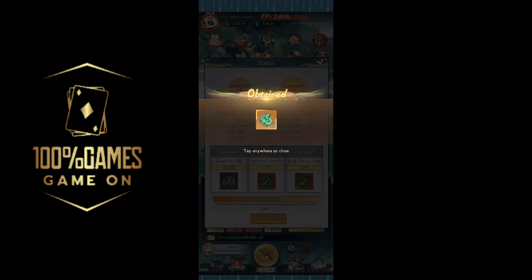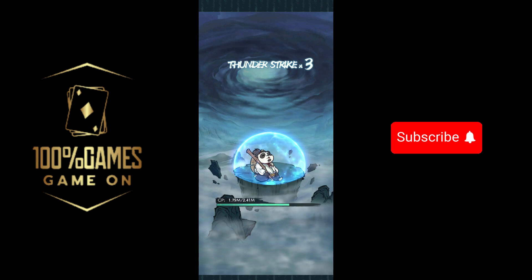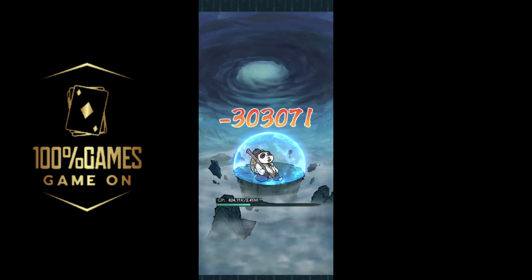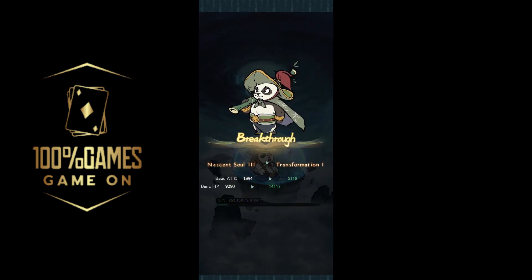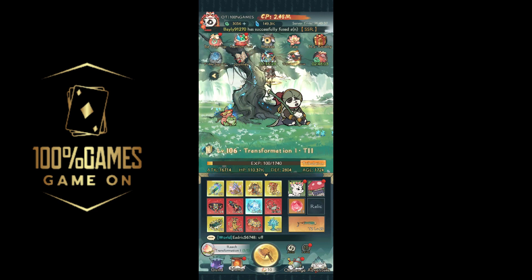The real fun starts when you reach Void 1, so we only need Transformation 1, 2, and 3, and once we've done that we'll reach Void 1 — that's the milestone to look forward to. We also get a different skin and a big upgrade to our basic stats.